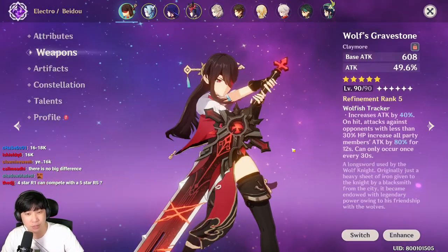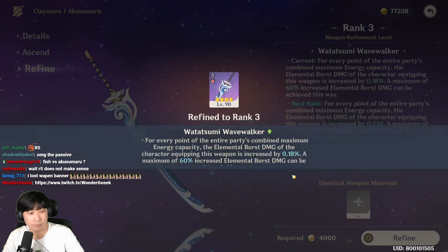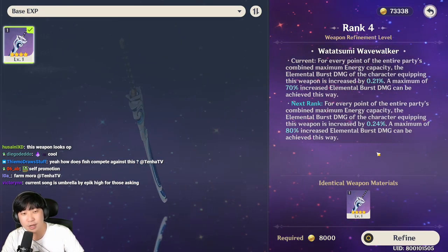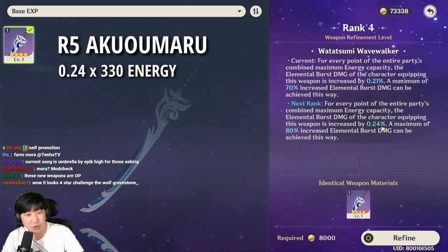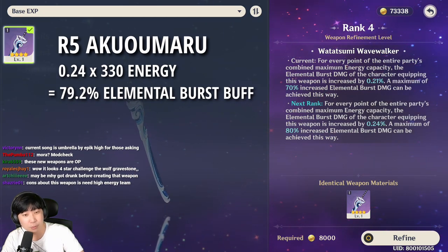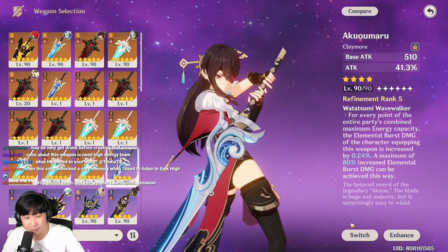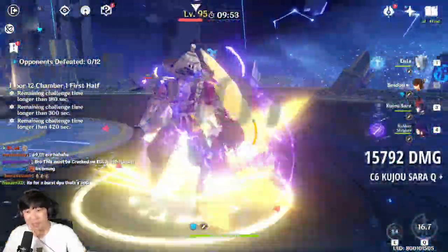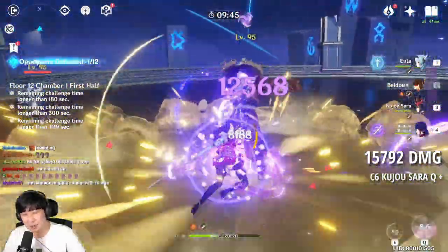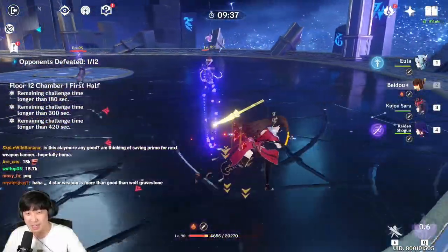However, obviously Wolves Greystone is going to benefit your whole team, and this weapon is just being really selfish — it's only good for your own character. Why don't we go ahead and get this to R5? It will be very interesting. You know what's so funny? With the 330 energy I have in this team, multiplying this amount, I barely miss the maximum increase in total burst damage. With 330, if you multiply by 0.24 that is 79.2; 0.21 times 330 is 69.3. We got this to R5 now, and going to see how much damage we do with this Claymore. So that's still on par with R5 Gravestone — super, super close to R5 Gravestone at maximum potential. I would say this Claymore is pretty pogged.